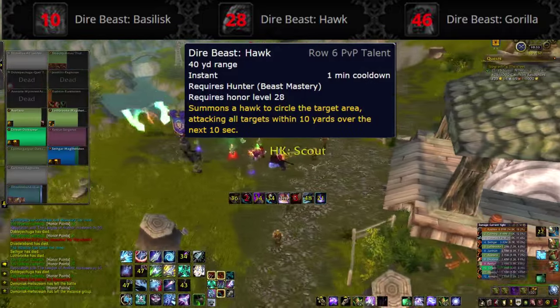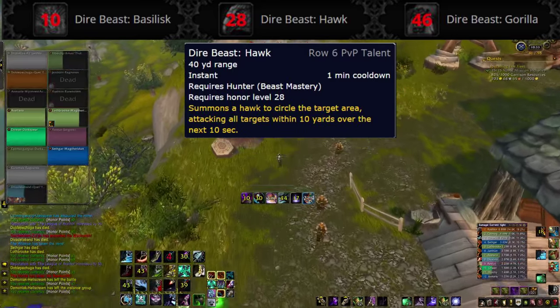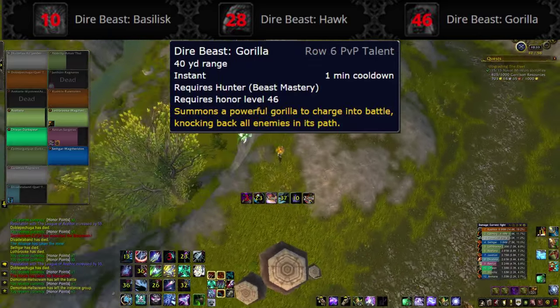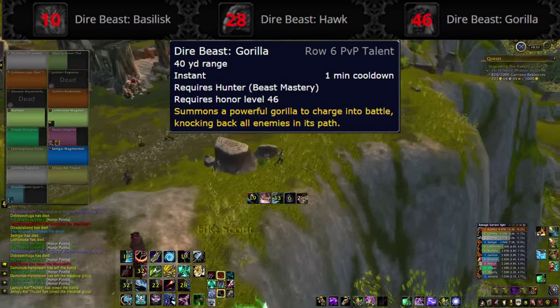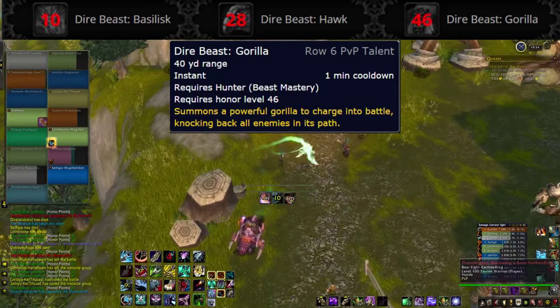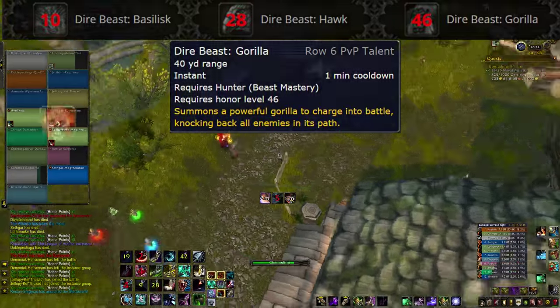Dire Beast Hawk does AoE damage within 10 yards for 10 seconds on a 1 minute cooldown — depending on how much damage it does, that could be good pressure in battlegrounds and against melee in arena as well. Dire Beast Gorilla summons a powerful gorilla to charge into battle, knocking back all enemies in its path on a 1 minute cooldown. If you need another tool to peel for your allies, this might be just the thing, though it doesn't appear to do any damage — so presumably once done charging, your gorilla buddy just moseys off somewhere else.